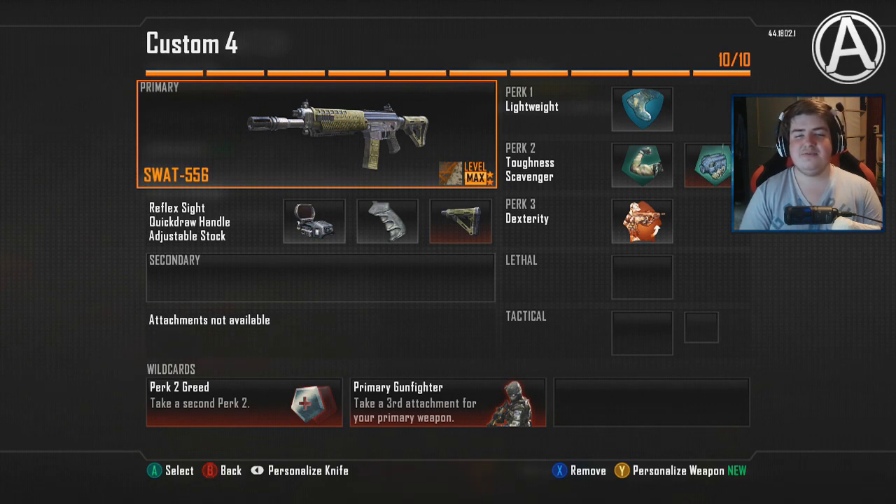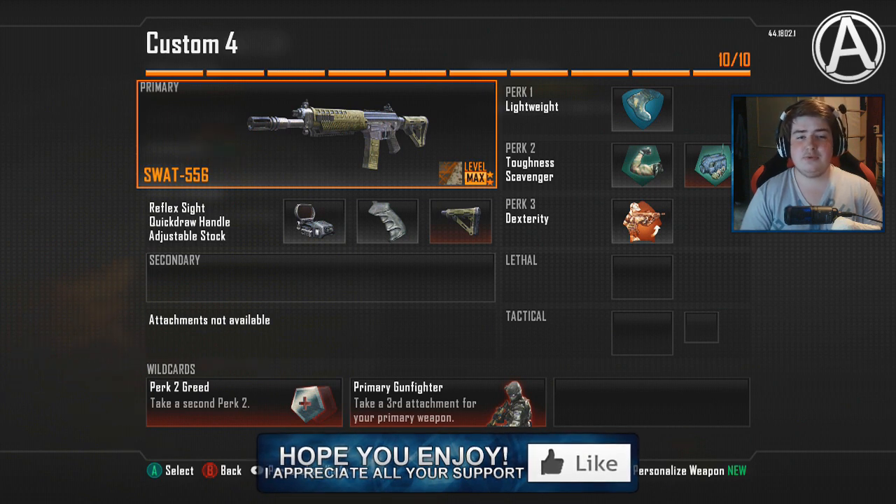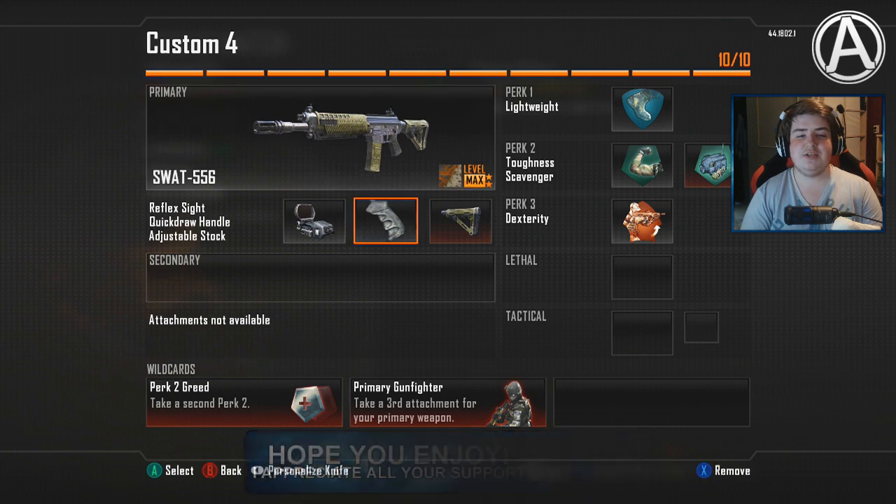What is going on? Welcome back to some more Black Ops 2 gameplay. Today, we are finally going to use the SWAT 556. I've been running around with this gun for absolutely ages. So many of you requested me to use this weapon, but I'm just not too great at using semi-automatic and burst weapons. But I finally managed to record something decent. This was the class setup that I used: the SWAT 556, with the reflex sights, the quickdraw handle, and the adjustable stock.